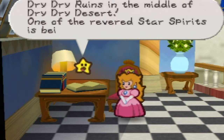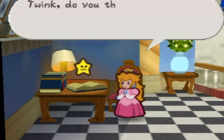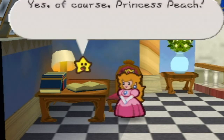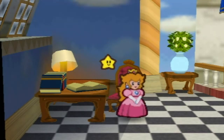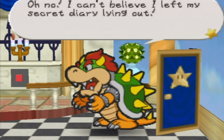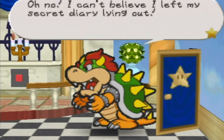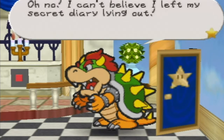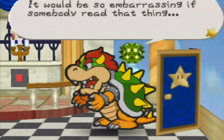Dry Dry Ruins is in the middle of Dry Dry Desert! One of the star spirits is being held there! Twink, do you think you could find Mario and tell him that? Yes, of course, Princess Peach! I'll find Mario right away! Oh no! I can't believe I left my secret diary lying out! Well, now maybe Princess Peach could teach you... days! I don't think days are a shape divided by another shape.